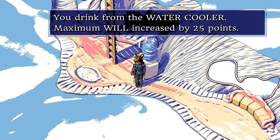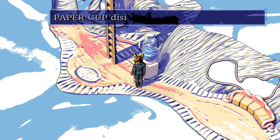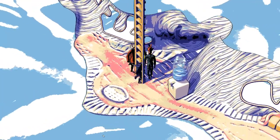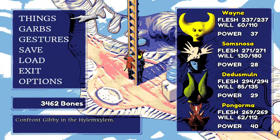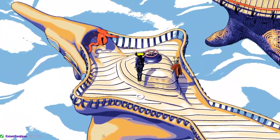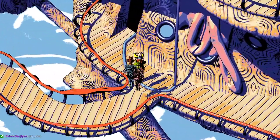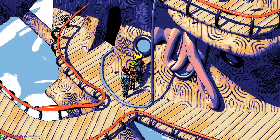Drinking from the water cooler increases maximum will by 25 points each time, with the paper cup disintegrating after use. After two uses, everyone gets plus 50 willpower total. It's a massive buff for the whole party.